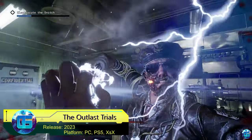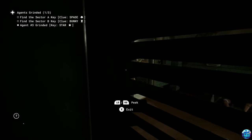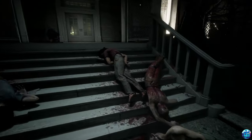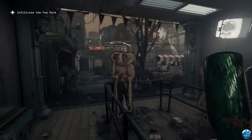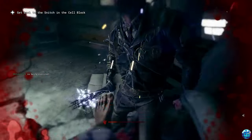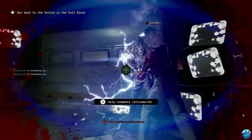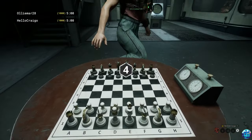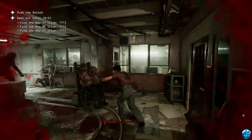The Outlast Trials. The Outlast series has long and deservedly nestled among the top interactive horrors. This time, the Red Barrel studio decided to experiment a bit and release a cooperative game set during the Cold War era. Players will participate in the nightmarish experiments conducted on people at a mysterious and ominous research facility. In a team of four, players must solve various tasks while evading bloodthirsty enemies. Gameplay features include teamwork to overcome challenging trials and uncover the dark secrets of this place. However, due to the presence of a cooperative mode, the game isn't as terrifying as it could be.